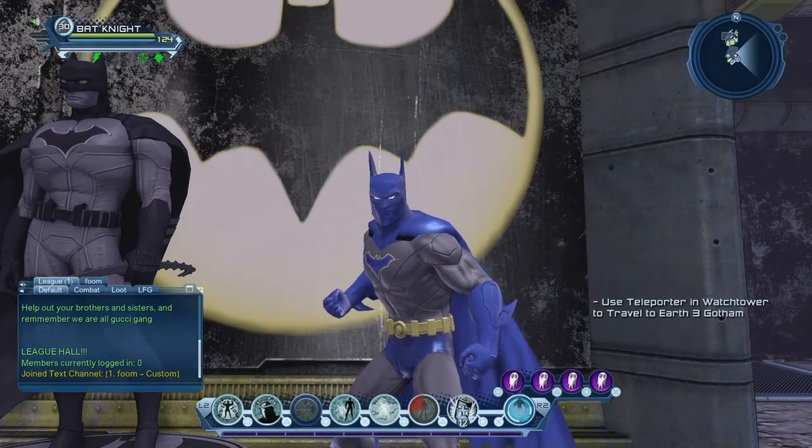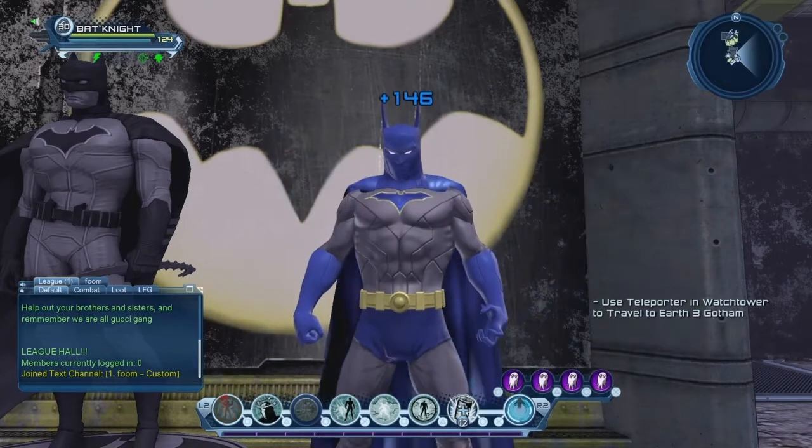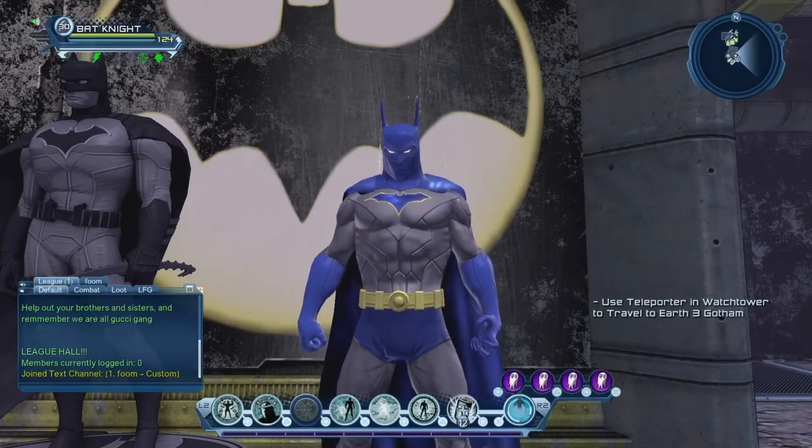It didn't used to work like that, but with Game Update 73 they made a change so that as soon as a controller uses any power the green lightning bolt appears.